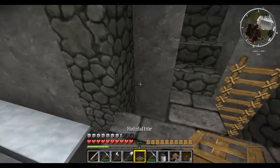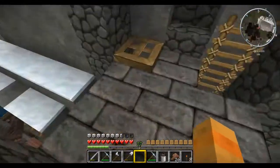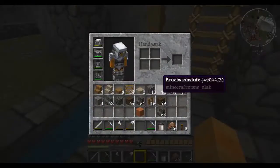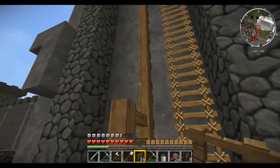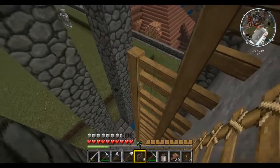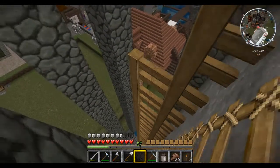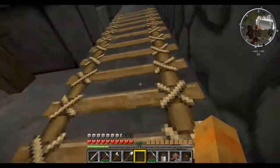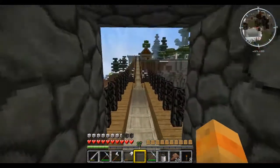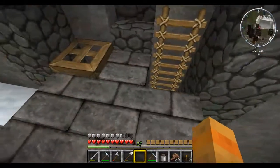Und dann kommt hier die Klappe drauf. Wie gesagt, hier kommen dann Wände rein. Deswegen lasse ich es erstmal so. Hier kommt dann noch eine Tür rein. Und wie gesagt – ihr sagt mir, was die Wand dieses Turms hier dann bestehen soll.